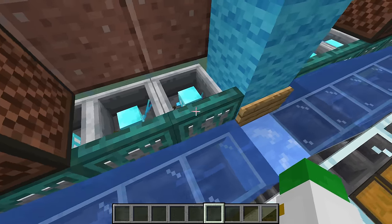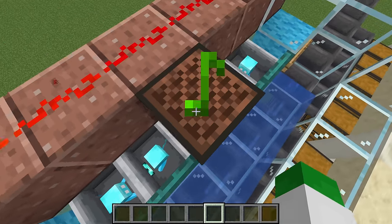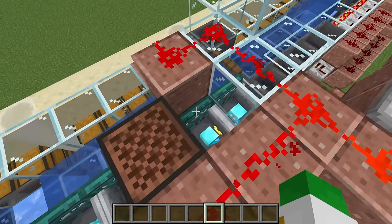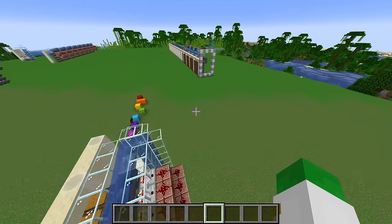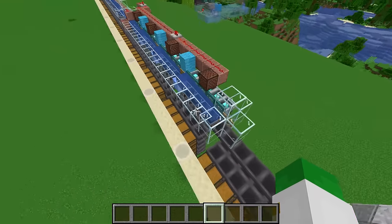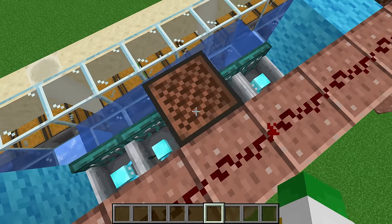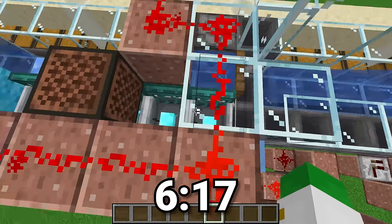This is actually the second part to my two-part sorting system guide, so be sure to check out part one which covers hopper-based stackable item sorting and how to build the first half of this farm, linked in the description and pinned comment below. If you're coming from that video, just skip to 6:17 to continue your build.